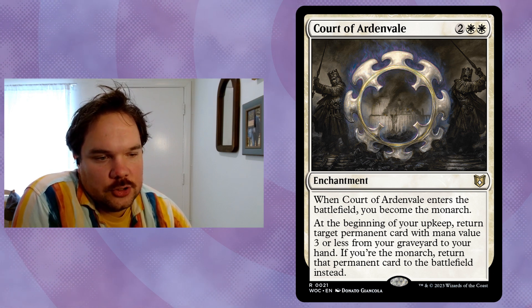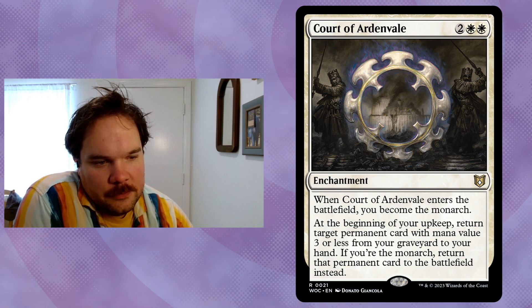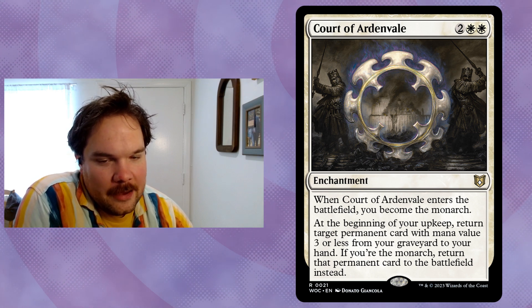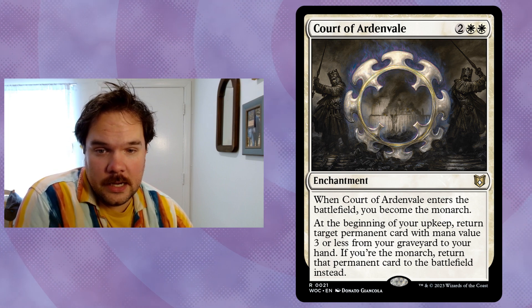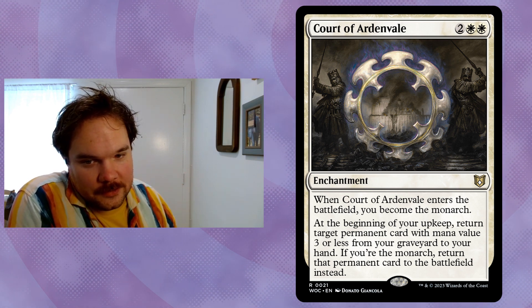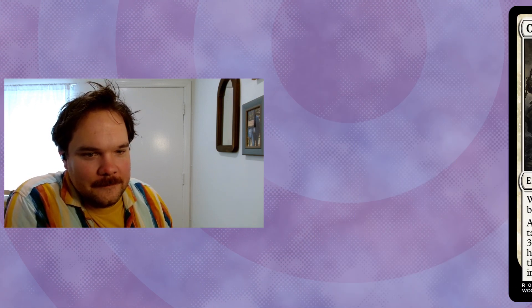Let's start with white: Court of Ardenvale — two, two white white, enchantment. When it enters the battlefield you become the monarch. At the beginning of your upkeep, return target permanent card with mana value three or less from your graveyard to your hand. If you're the monarch, return that permanent card to the battlefield instead. What I like about this card is it says 'permanent,' not 'non-land permanent' — so worst case you get your Evolving Wilds back.